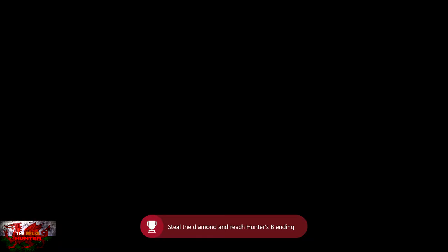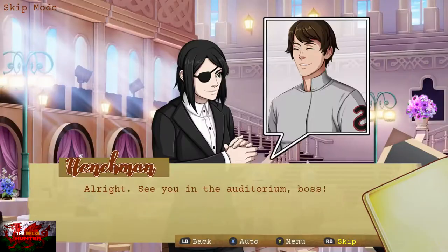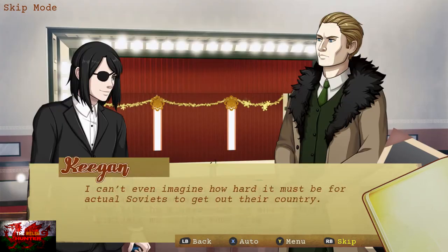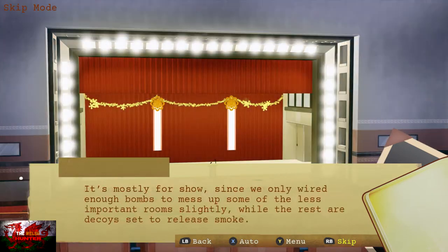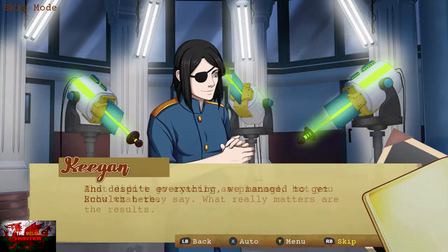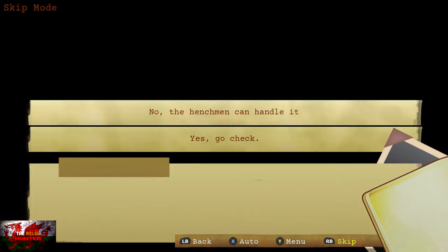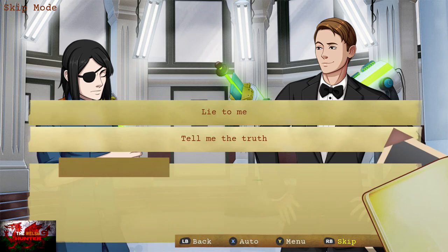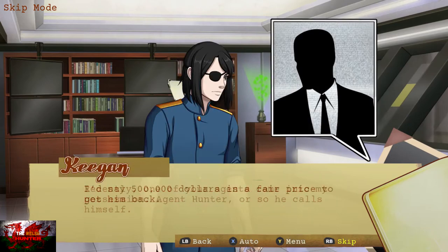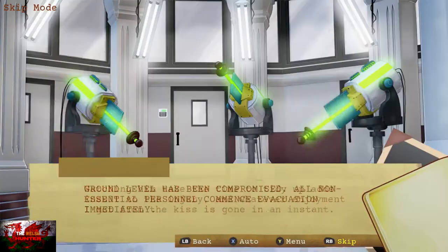Press the start button again. This time we're going to click the second option, which is Kidnap Professor Schultz. And then number one, Flirt Back. Number one again, because he insists on ignoring me. Number one again, The Man in the Black Suit. Number two, Yes — Go Check. Number one, Lie to Me. Number two, Call Global. And then number one, hit him — punch him square in the face. And that is another ending unlocked.